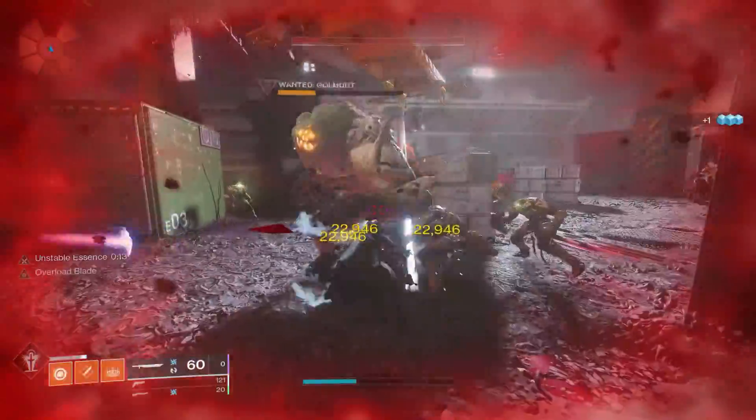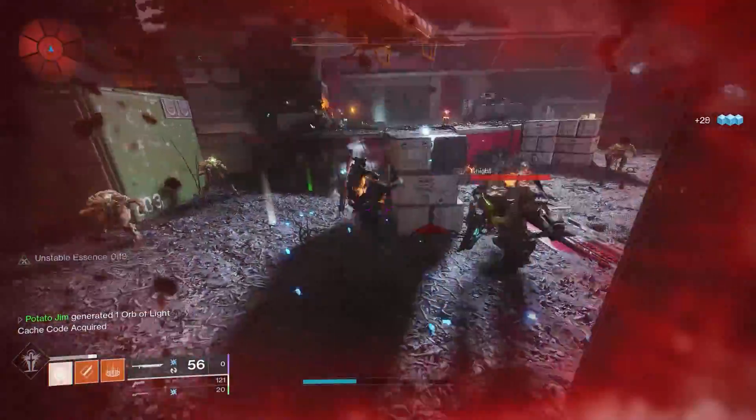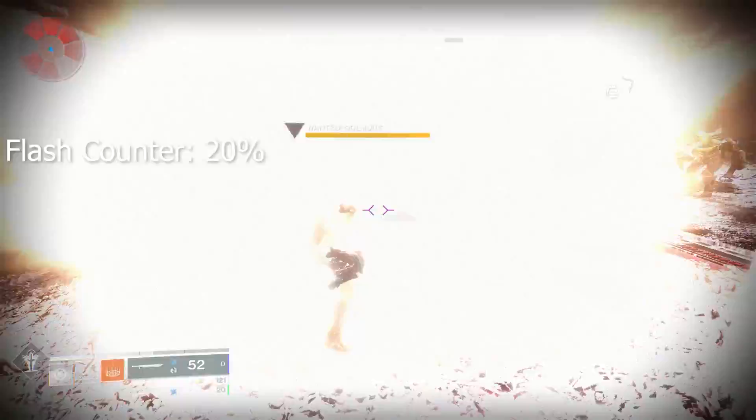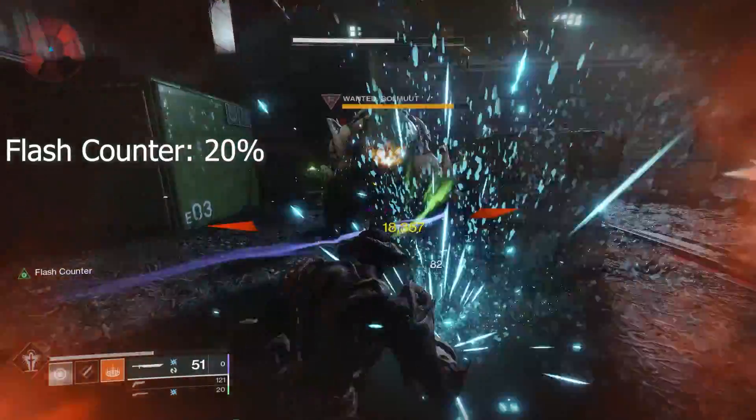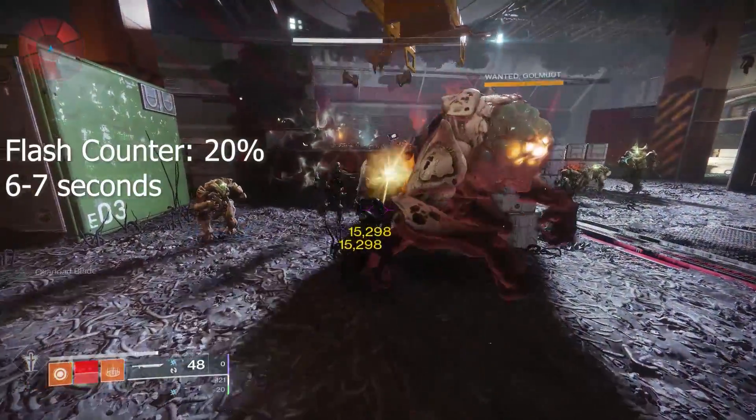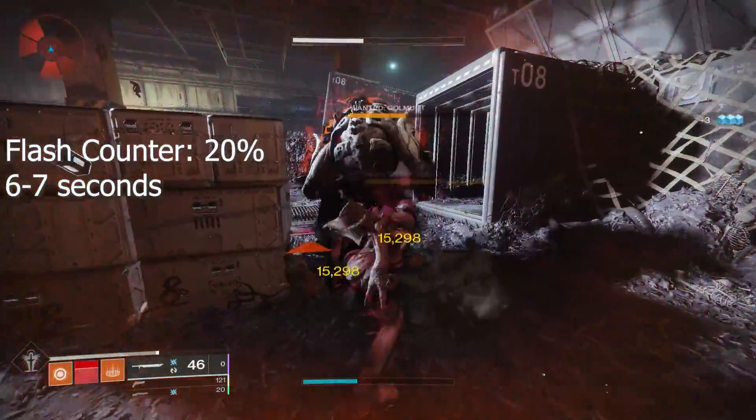So Flash Counter — when you go to block, it does what it says it does. It disorients your enemy and weakens them, actually giving you 20% more damage with any weapon for nearly 7 seconds — around 6.57 seconds — which is actually a pretty good duration for simply blocking with your sword.